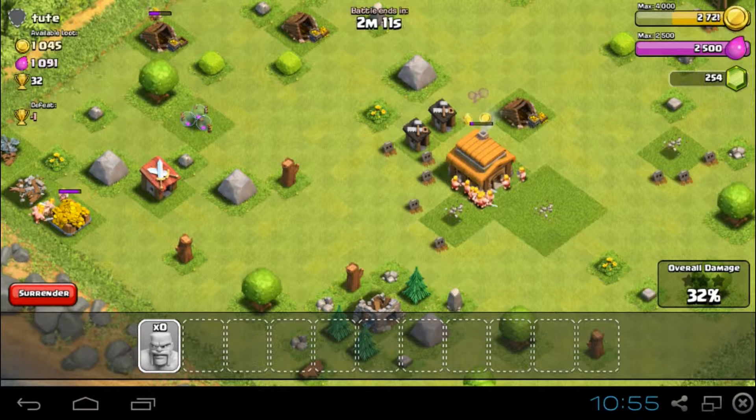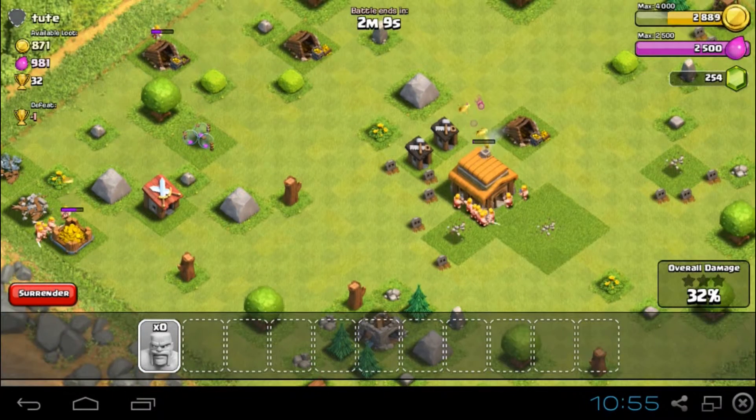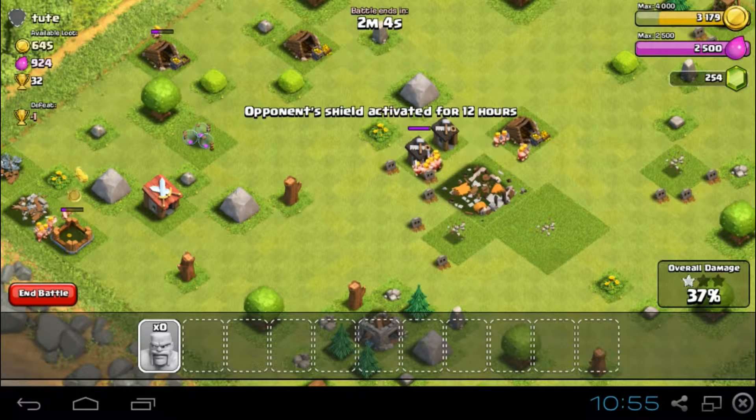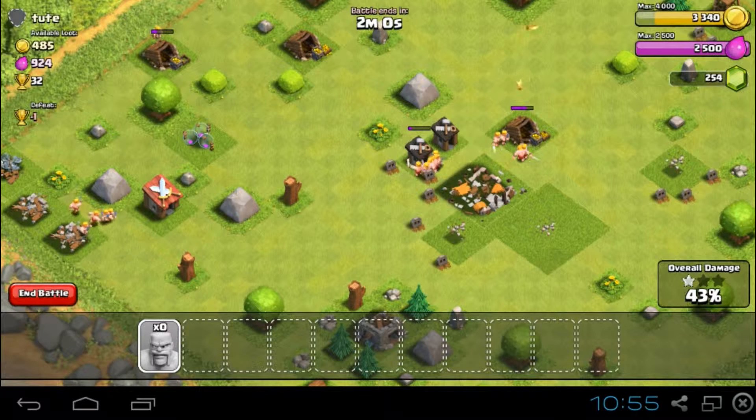Luckily, if you just take out all the defenses then you should be able to get bases easily, because then once the defenses are gone you just go and attack normal bases.